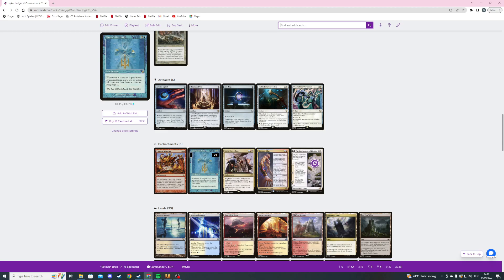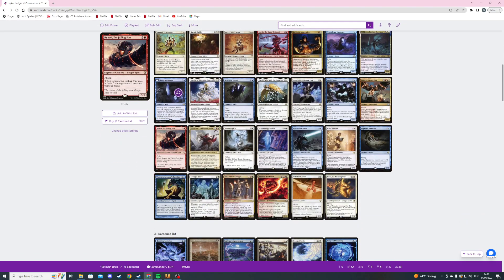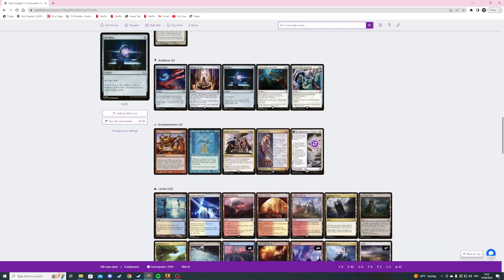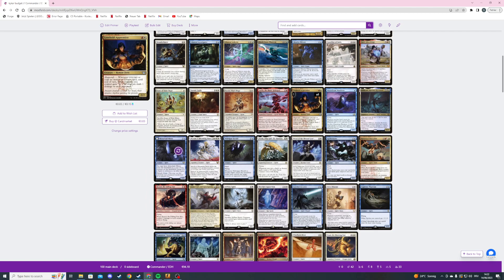Faces of the Past says whenever a creature is put into a graveyard from play, we tap or untap all creatures that share a creature type with it. Meaning when we sacrifice one spirit into our commander's activated ability, we can untap all our spirits — which is good when we can use our spirits to put mana into our mana pool, cast spells for convoke, or give our spirits a tap ability to deal one damage to each opponent.